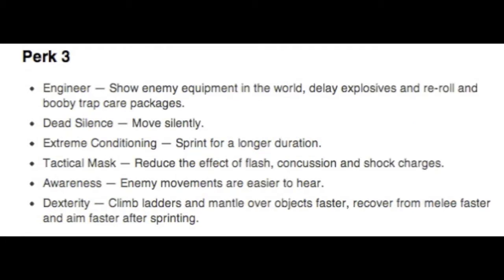Now for Tier 3 perks. Engineer looks like it's going to be Hacker from Black Ops, except now you can re-roll care packages — it kind of took Hardened Pro from Black Ops and stuck it with Hacker. Dead Silence is the usual: move silently. Extreme Conditioning lets you sprint for a longer duration — I really want Marathon back for infinite sprint. Tactical Mask looks like it's taking Tactical Mask Pro from Black Ops, which reduces the effects of tactical grenades thrown at you. Awareness lets you hear enemy movements easier, kind of like Sitrep Pro. And Dexterity is kind of an all-around speed perk that takes features from past perks.